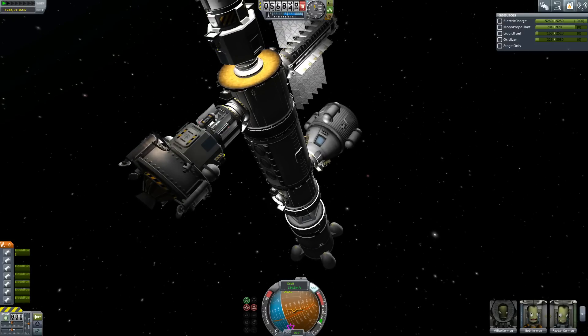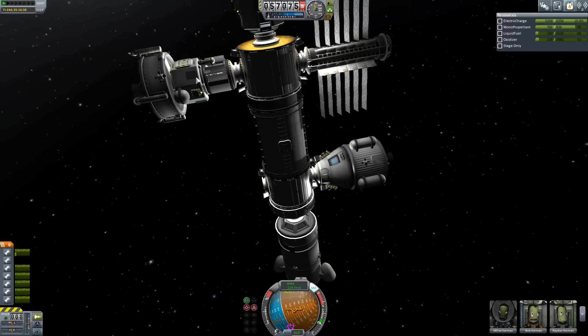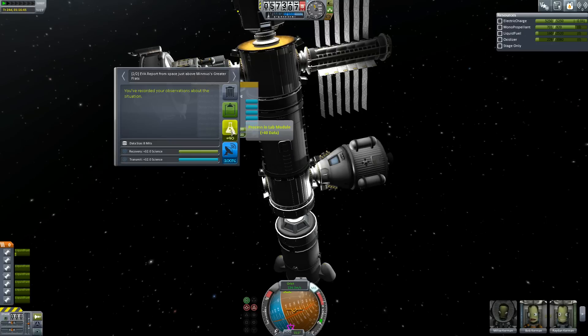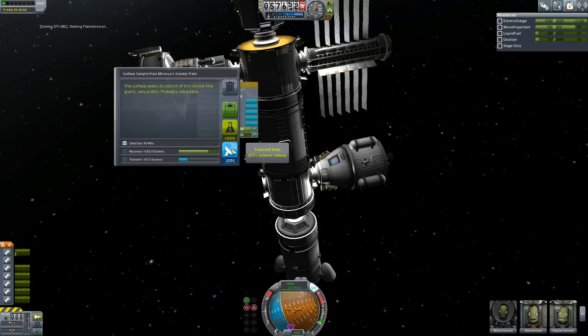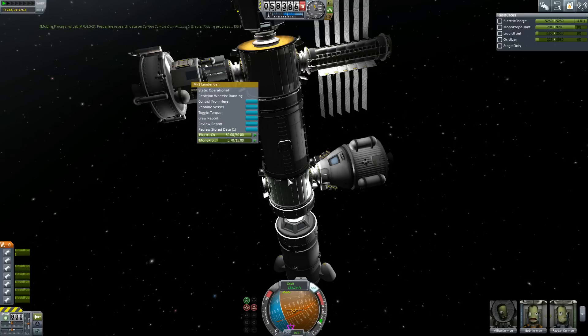And now we can transfer — look at this folding away, how cool is that? We can transfer all the science we got. For example, we can review stored data — we could store 40 data or transmit 32 science and get 100% of it. So we're actually going to transmit that. There we go, starting transmission. 32 science transmitted back to Kerbin — awesome! Now this one is 150 science. If we transmit it we get 37, but if we put it in the lab we get 188. So that one's going in the lab. Boom — that's in the lab.